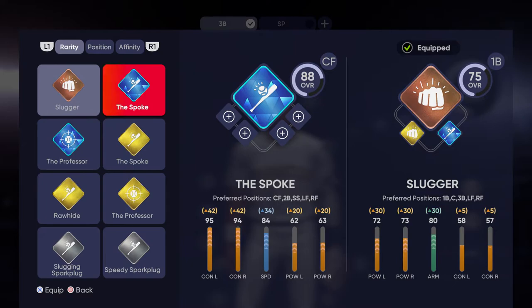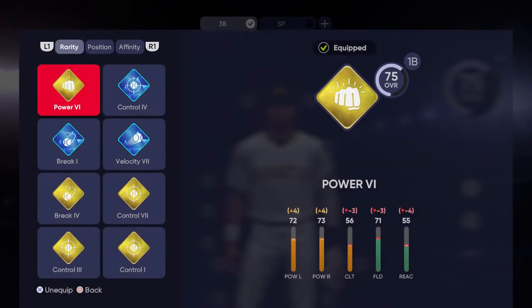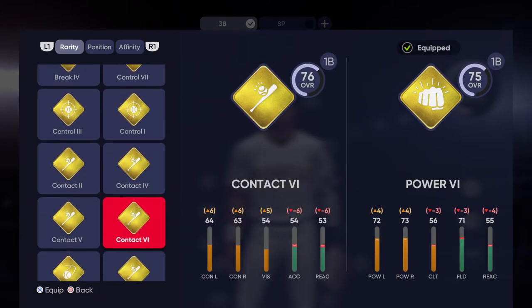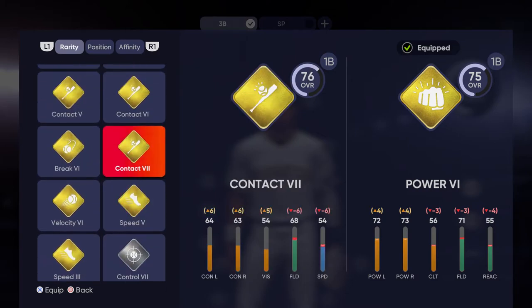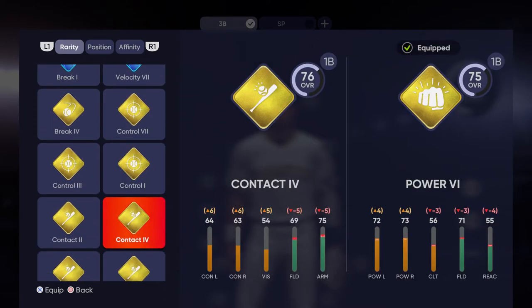On top of that, you're going to have a very similar system for your traits that you can equip. These traits use the same leveling system — bronze, silver, gold — and they all determine your ratings. As I scroll through here, certain ones make my overall go up a little bit more. Your overall is going to determine how quickly you get called up to AAA and then to the show.